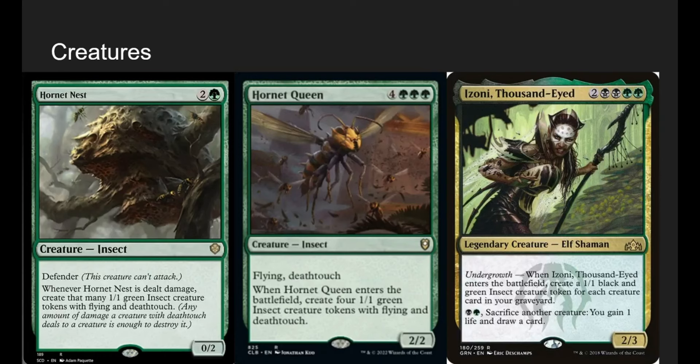Hornet Nest: 0-2 defender. We let people swing into it, and when it takes damage we make that many 1-1 insect flyers with deathtouch. Next to it we have Hornet Queen — 7 mana 2-2 with flying and deathtouch. When it enters, create four 1-1s with flying and deathtouch. She's just annoying — you get 5 guys for 7 mana with evasion and deathtouch.